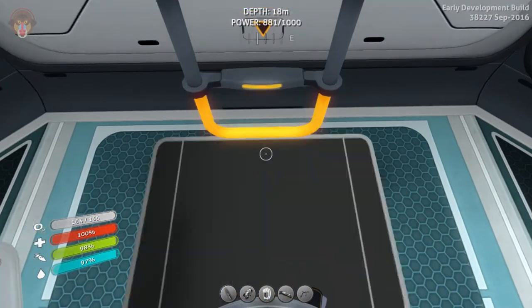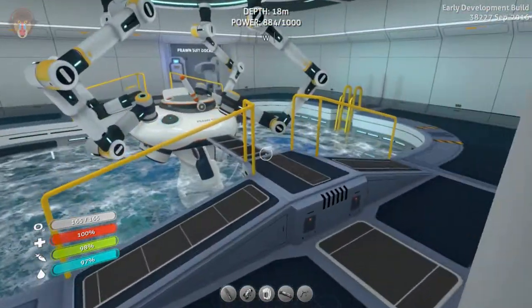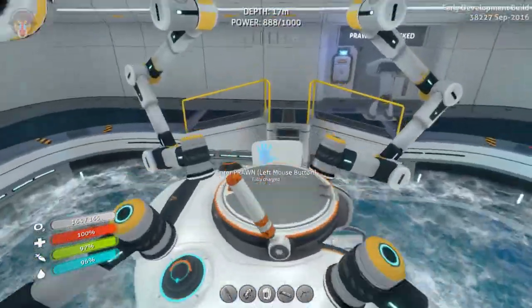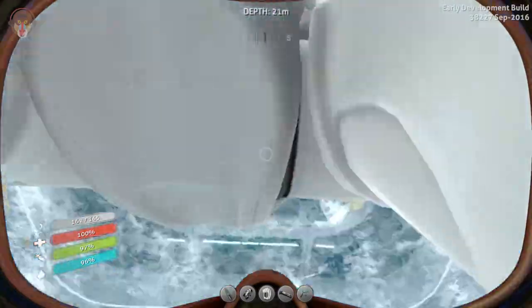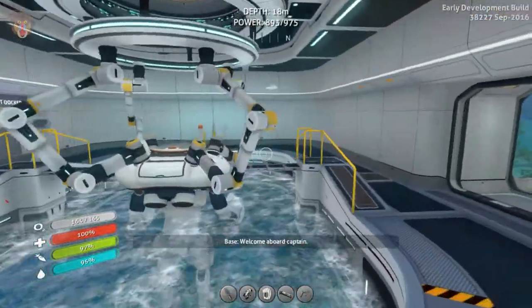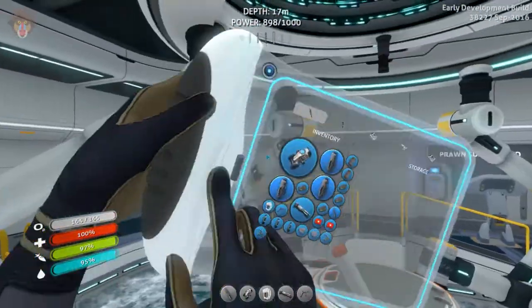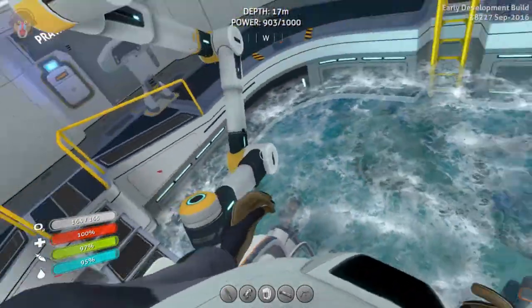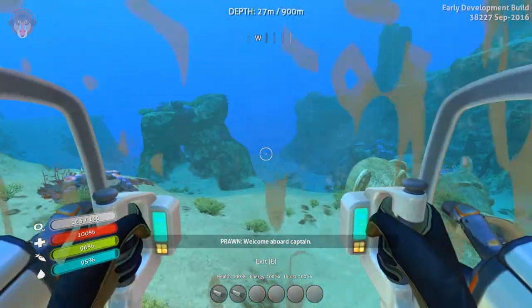I think we should take out the prawn suit, since it can go into extremely deep depths and whatnot. The sea moth can only go down to 300, and I know there are upgrades for it. There's nothing in there. Yeah, the sea moth can only go like 300, but this guy can go like 900 or something.